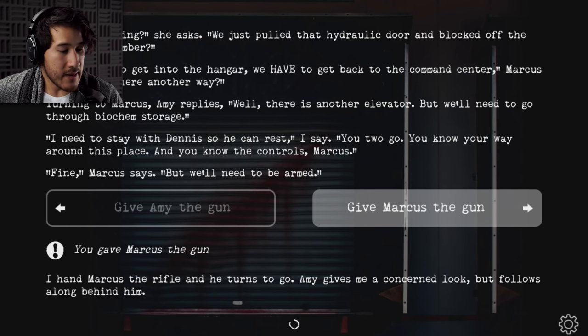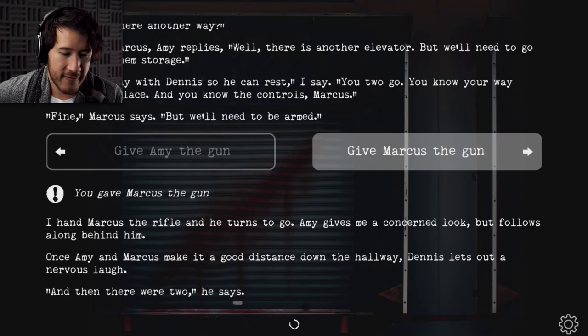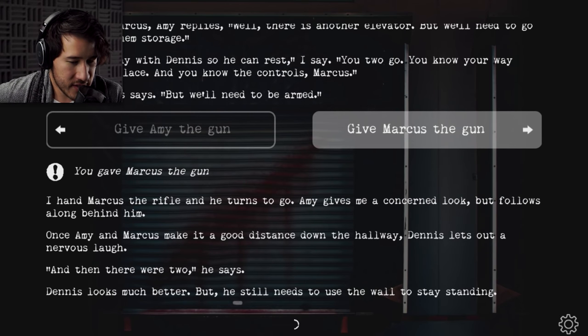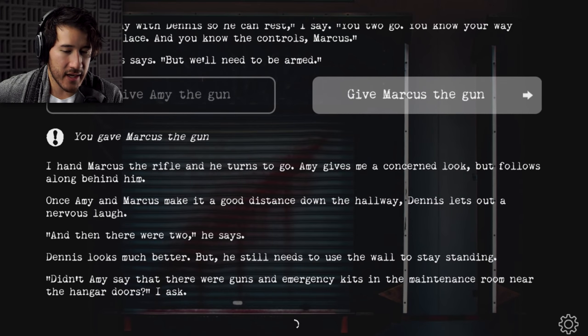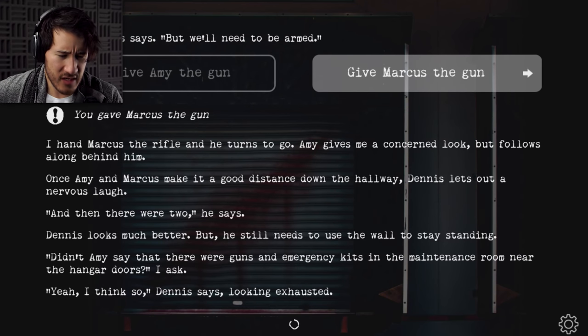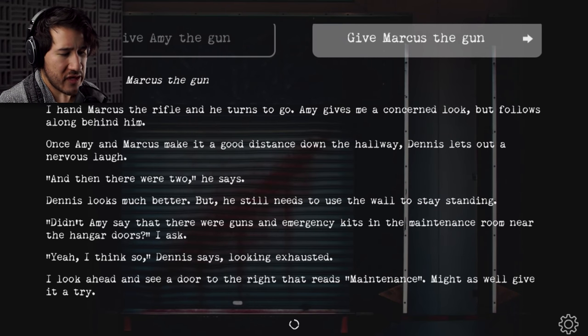I hand Marcus the rifle and he turns to go. Amy gives me a concerned look but follows along behind him. Once Amy and Marcus have made a good distance down the hallway, Dennis lets out a nervous laugh. 'And then there were two,' he says. Dennis looks much better, but he still needs to use the wall to stay standing. 'Didn't Amy say that there were guns and emergency kits in the maintenance room near the hangar doors?' 'Yeah, I think so,' Dennis says, looking exhausted. I look ahead and see a door to the right that reads maintenance.